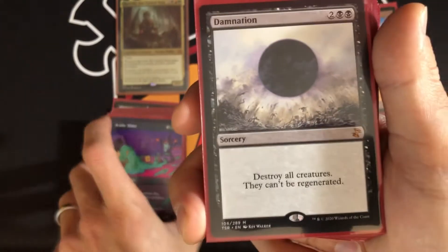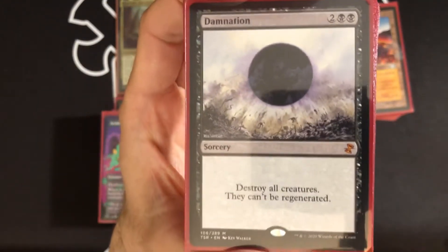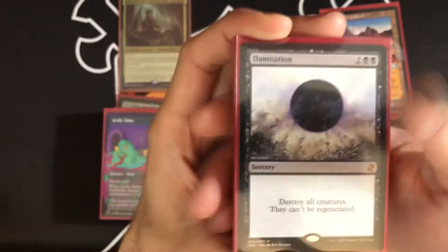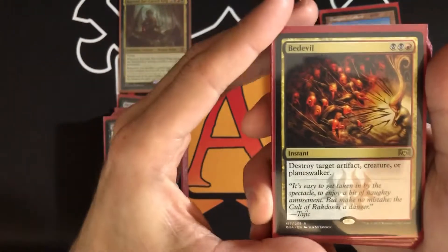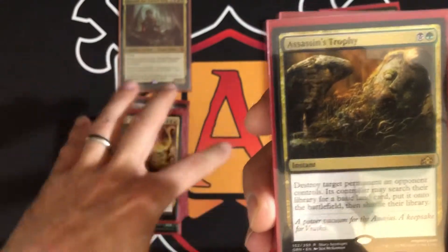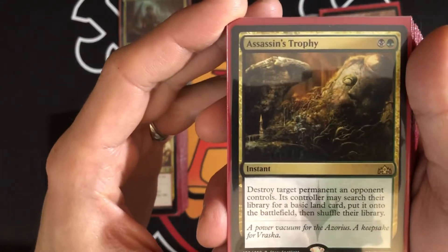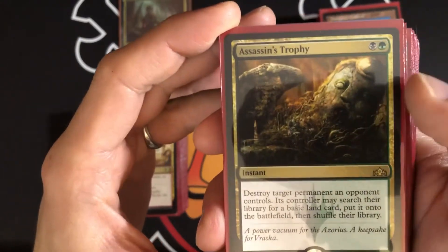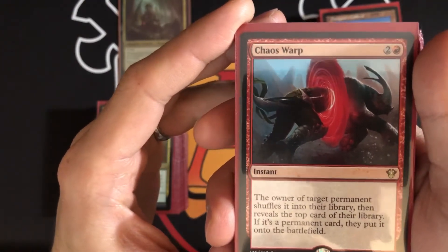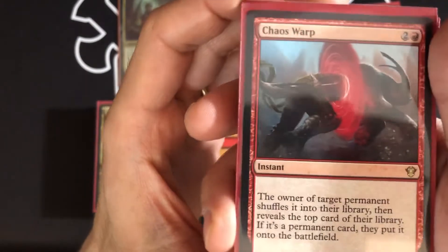Maybe we have the advantage because we have more lands and more mana, drawing into gas while opponents run out of threats. The Devil, a three-mana instant, can destroy an artifact, creature, or planeswalker. Assassin's Trophy is a two-mana instant that destroys any target permanent an opponent controls, including lands — they do get to search for a basic. Chaos Warp — the owner of target permanent shuffles it into their library, then reveals the top card, and if it's a permanent they put it on the battlefield. A bit of a gamble but fun at instant speed.